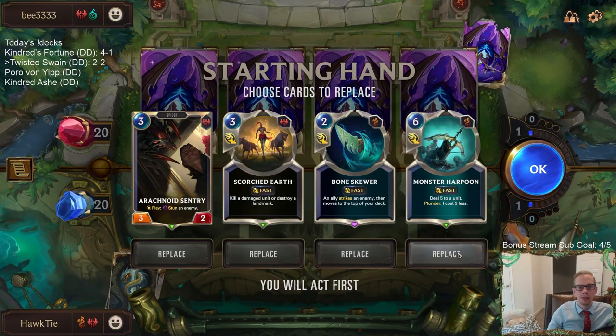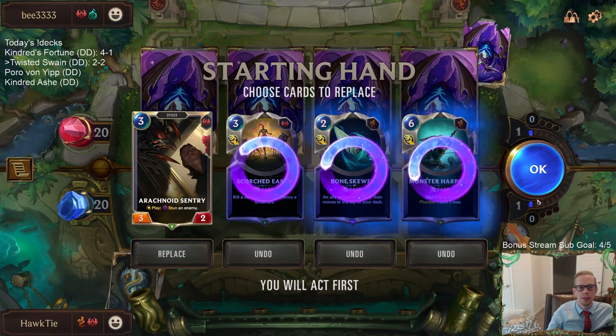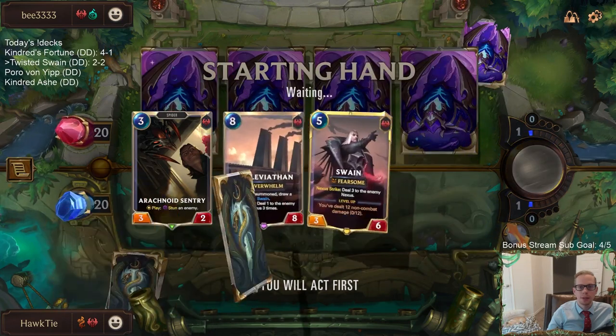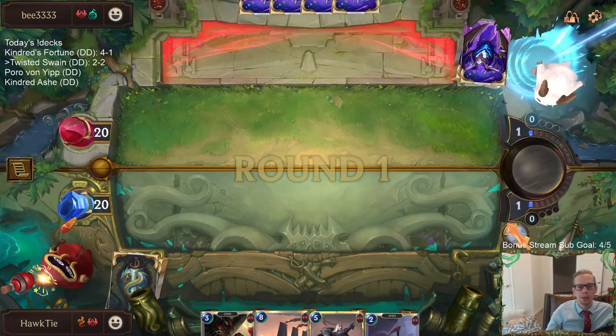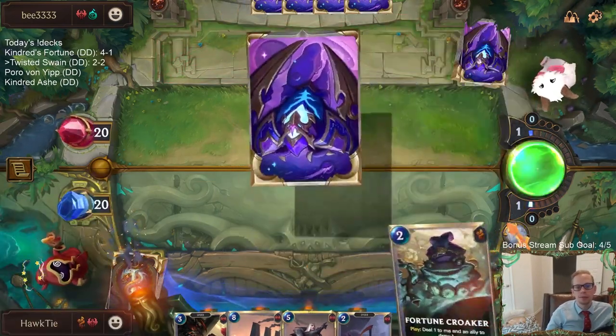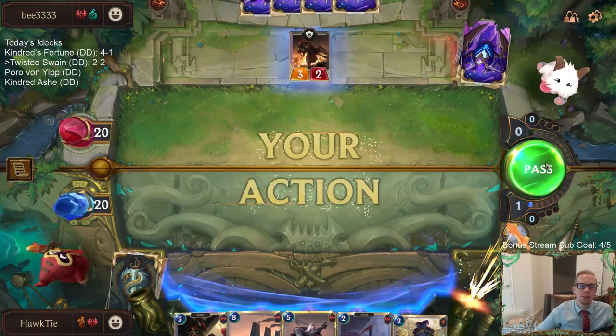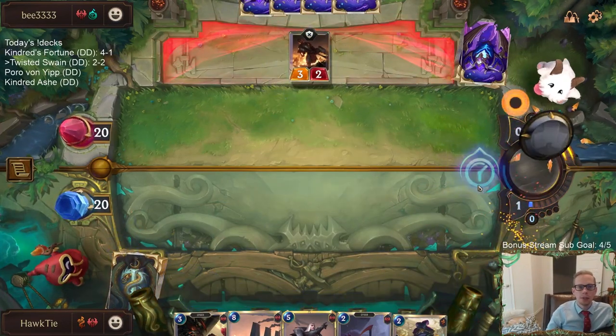Noxus Shadow Isles - gotta imagine this is pretty fast aggro. Could be Legion Marauders though. It's like there are two choices - either fast aggro or Legion Marauders. And yeah, mulliganing like aggro.